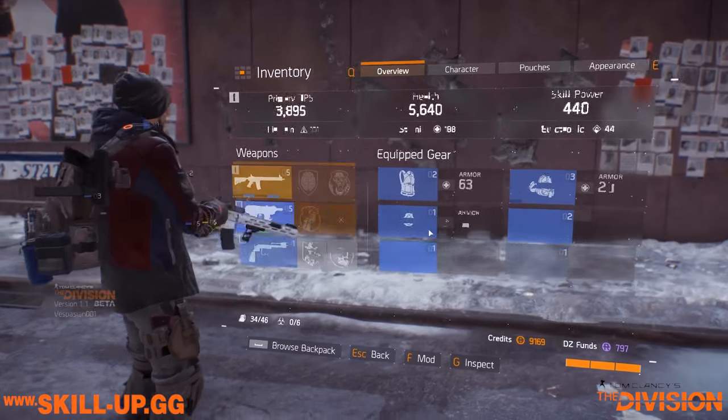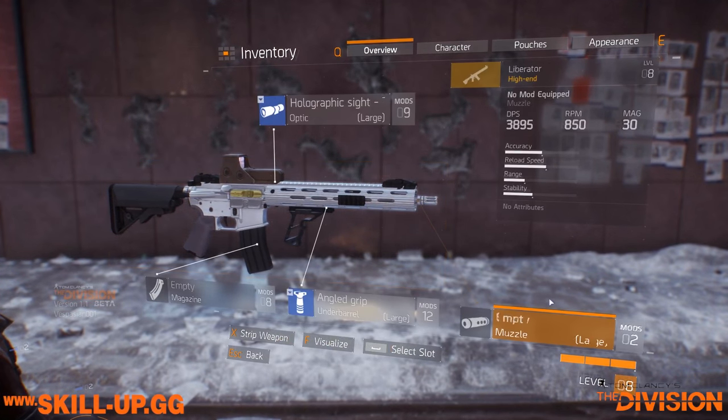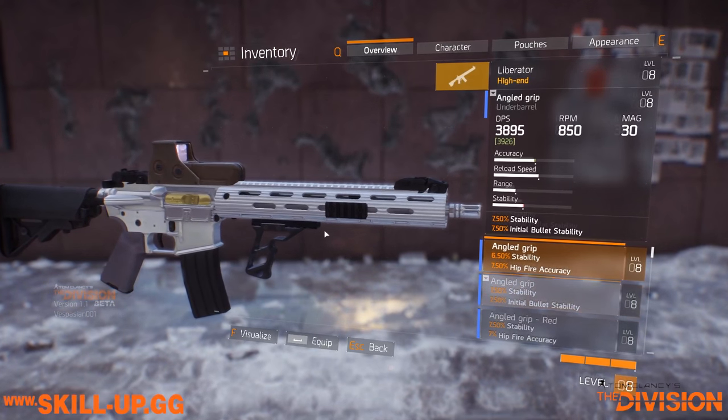So there we have it with regards to how we put a stability mod on that. We're going for initial bullet stability and stability, because this is an assault rifle and we want to keep it as stable as possible.